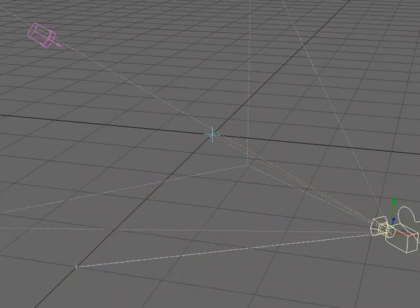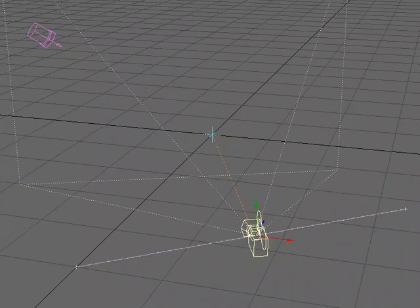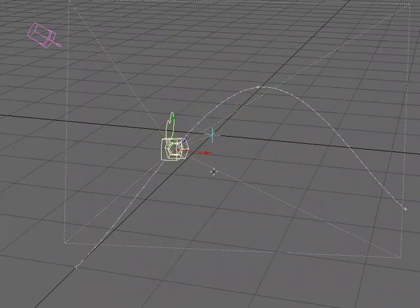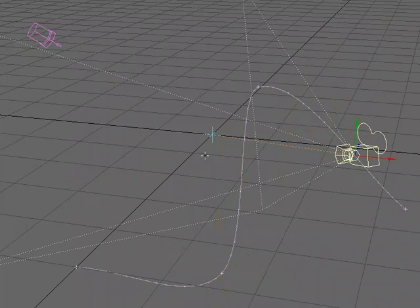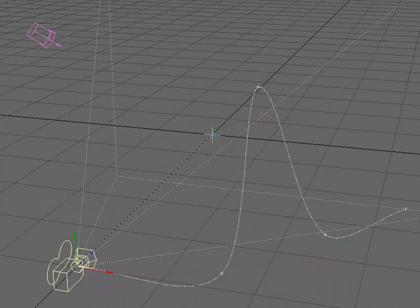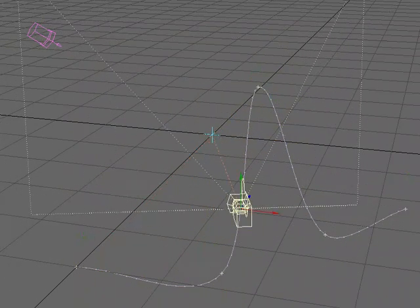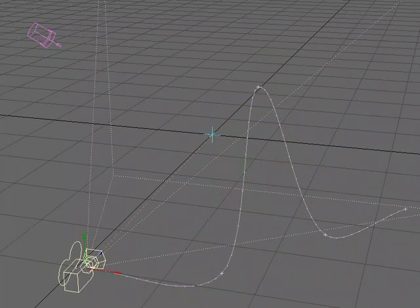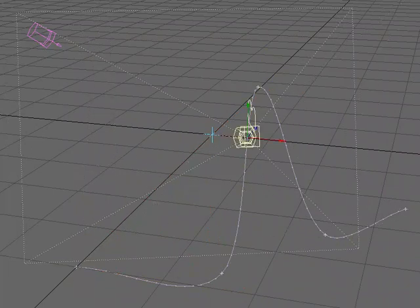No matter where I move the camera — I'm just translating in X, Y, and Z, not rotating — it's always going to point at the null. I'll set a few keyframes without rotating anything, just moving. As the camera moves it's always pointing at the null. This is really useful when setting up your camera animation if you always want it to target an item.